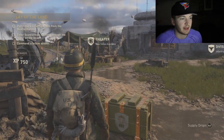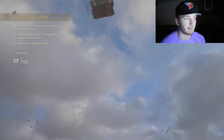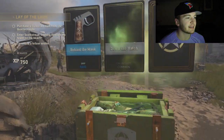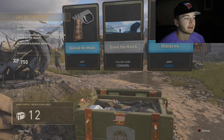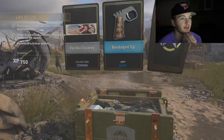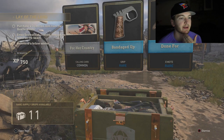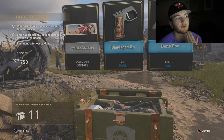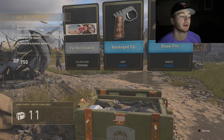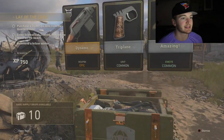13 left. We're throwing it on the mound. Come on, give me something good. We got Bandaged Up, a grip, and then an emote — Done For, which is rare — and For Her Country common calling card. Let's open up another one, give me another heroic.